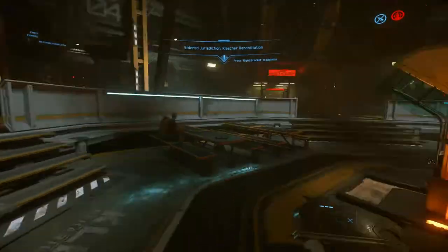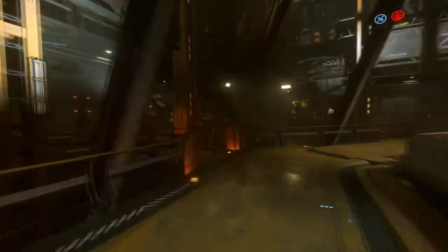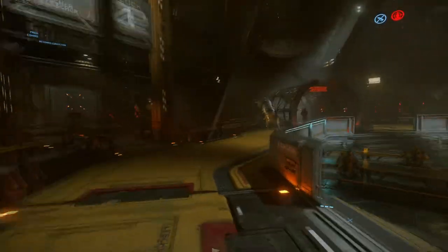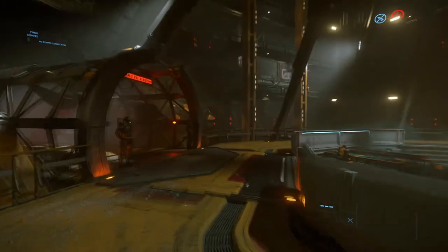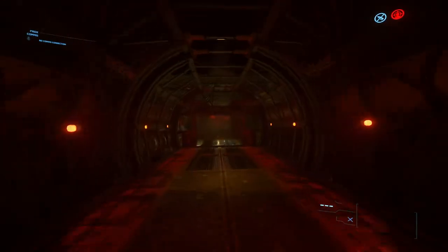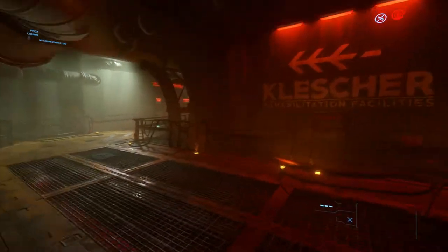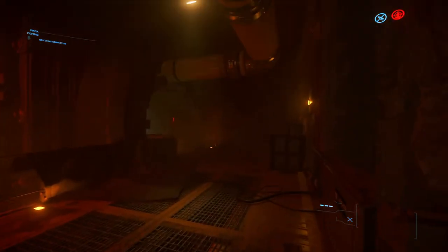We're going to start by looking at the mining for ore option. As you can see I have 12 hours and 31 minutes, so we're going to look at some ways that we can cut down this time.